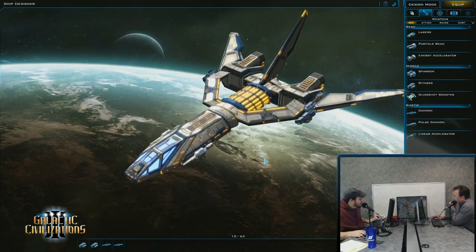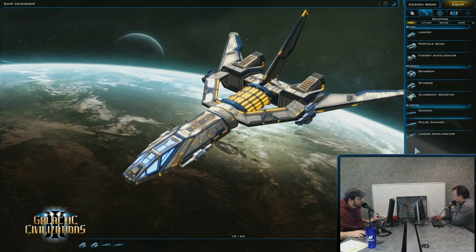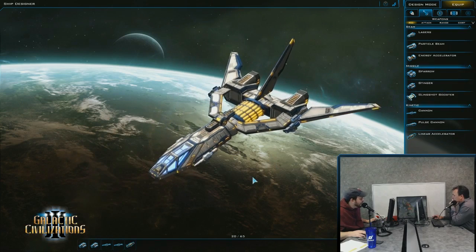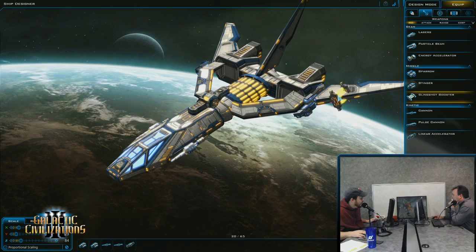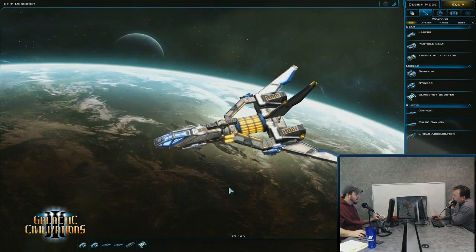I think we're back on theoretically. XSplit certainly thinks we are, but XSplit thought we were on before. Paul has continued to put together his ship. Oh my God — I look over and Paul has a sweet ship! Well, this is an existing ship. This is what I was pointing out: you'll be able to grab an existing design and just tweak it.